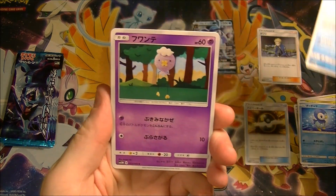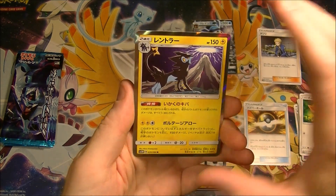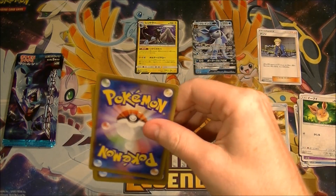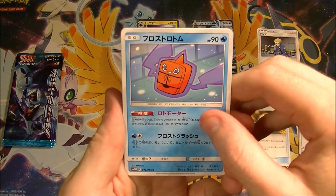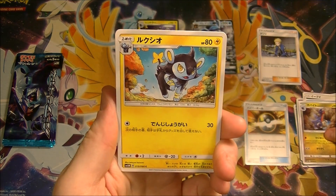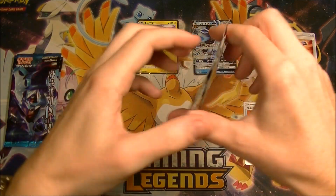We got something shiny in this one. We want to see Rampardos — that would be good. I wonder if the Cynthia holo is worth anything these days because Cynthia got reprinted a bunch of times, but not in a holo form. So maybe the holo is still kind of desirable, but it was like 20 bucks at one stage, now it's like maybe a dollar if you're lucky. Okay, that's good — Looker's Whistle. That's a good one to get, it's a dollar or two.